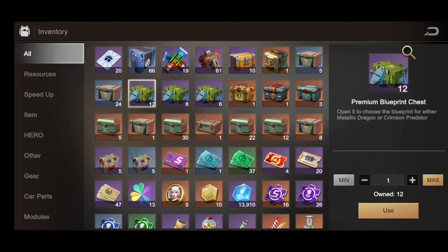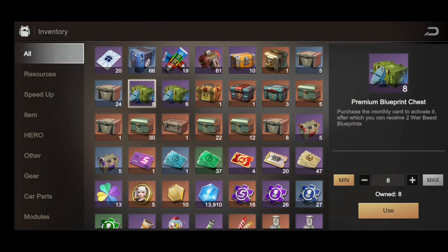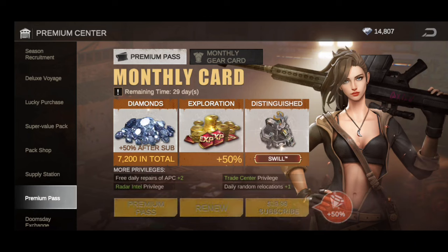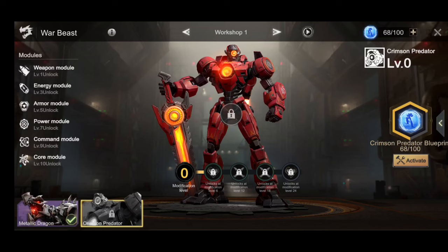Another way to get the blueprints is from the premium blueprint chest. You can open them up and choose which one you want — either the Metallic Dragon blueprints or the Crimson Predator blueprint. If you have the Premium Pass, you'll get those chests daily for $19.99, which is highly worth it.